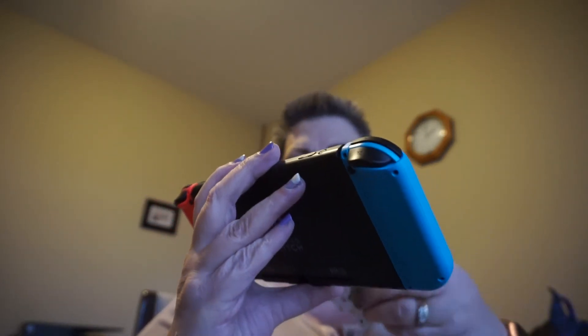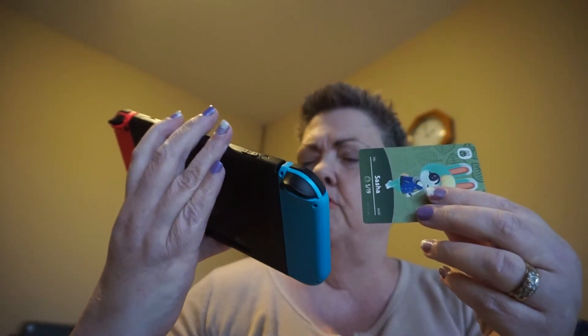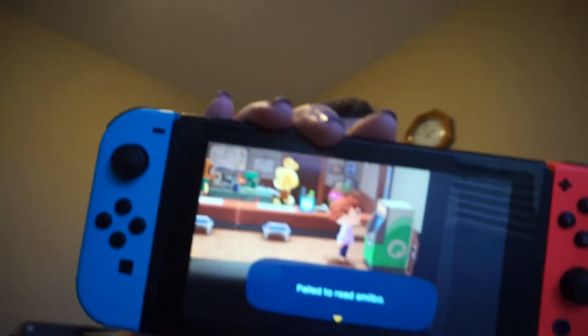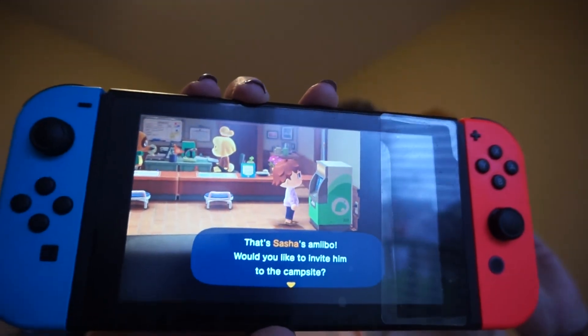Where's Sasha? 'Failed to read amiibo.' Hmm. Let's try again — I'm sure I'm not doing it right. 'Would you like to try again?' Yes. Fail. Fail. Oh okay, I was doing it wrong. And that's how you use them — basically there's a little thing on the back here.